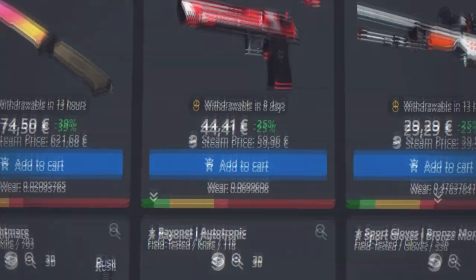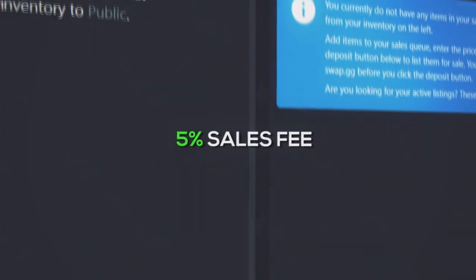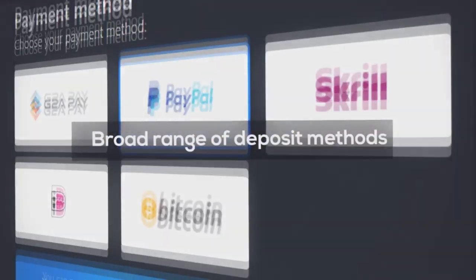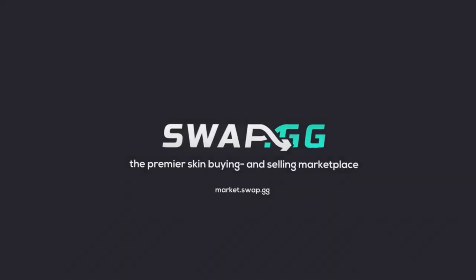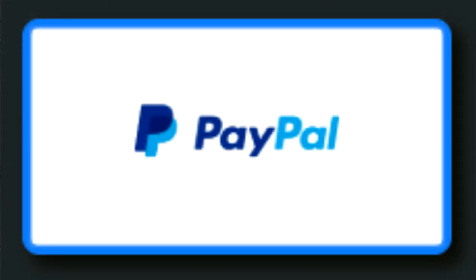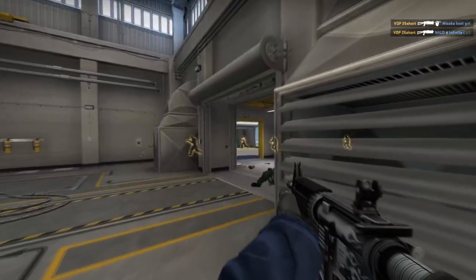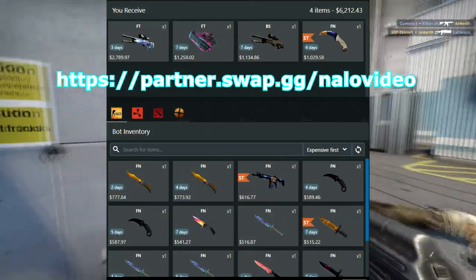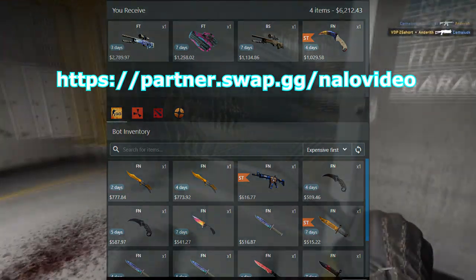But before we get to that, let's take a quick look at swap.gg. They do have PayPal deposits enabled on their site, which is a very rare thing in this day and age with third-party marketplaces. If you want to go ahead and check out swap.gg, be sure to use my link in the description below. It does support the channel directly. And with that being said, let's get straight into this video.